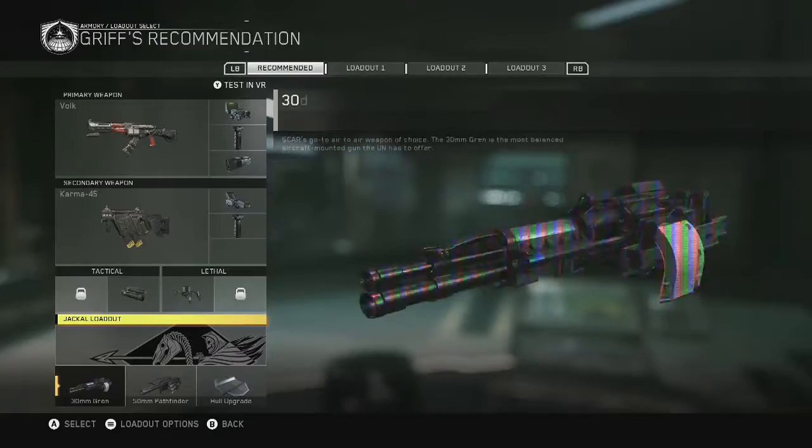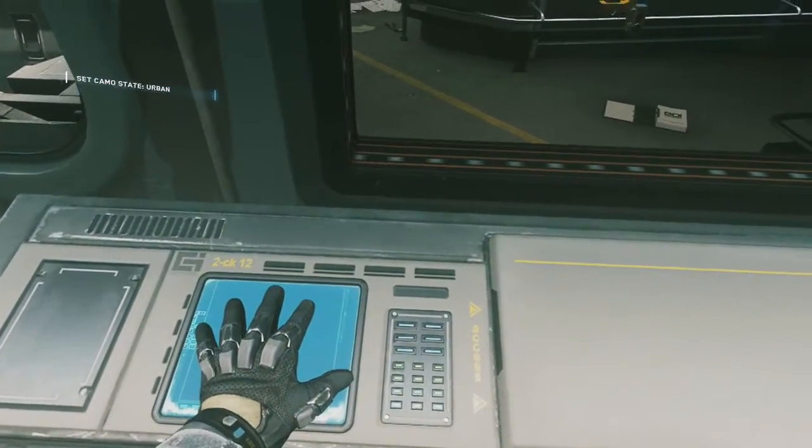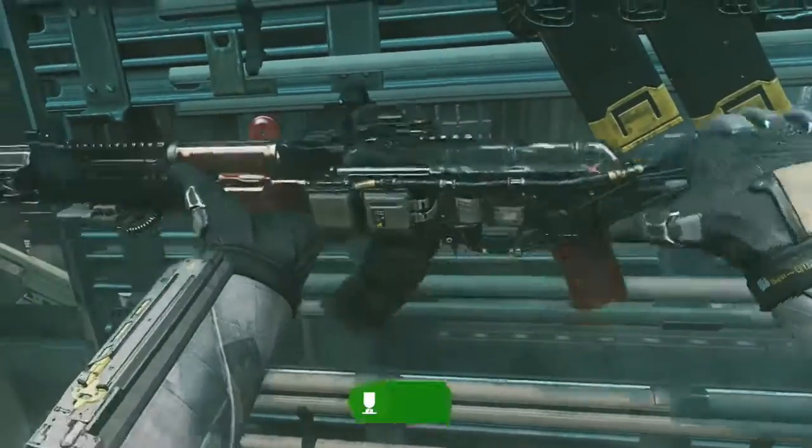Then just press B to confirm it for the mission and you should get the achievement. All you've got to do is choose a gun, give it a different sight, and that's it. Nice and simple — told you it's very easy.